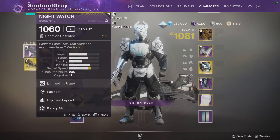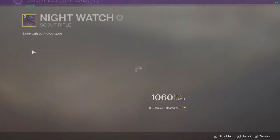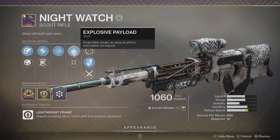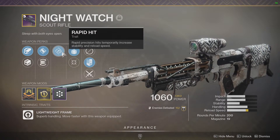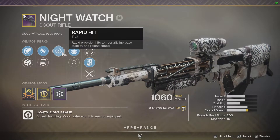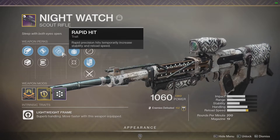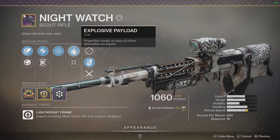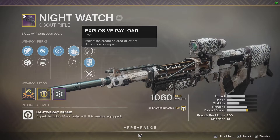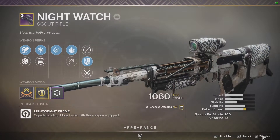My Night Watch — this is not the roll I want and I'm still striving for my perfect one. However, the big thing here is Rapid Hit and Explosive Payload. Because the contest modifier is going to be active on day one, Rapid Hit is very important — I'm not leaning on the probability of killing an enemy to proc the reload like Outlaw. Outlaw depends on getting a kill; Rapid Hit does not. So I can keep hitting major targets, getting crit and Explosive Payload damage, and still reload quickly without needing a kill.